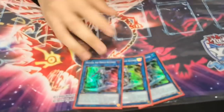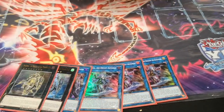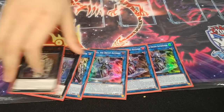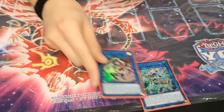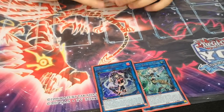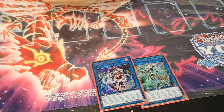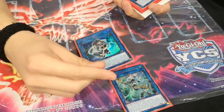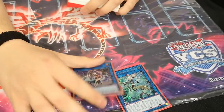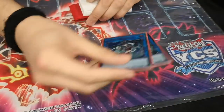And for the extra deck, Triple Galatea, one Longirsu, two Linkross - pretty standard I think. And then one Apollouza for the strap combo. When I go second, if I open well, I can make IP Crescendo, which I played against Salamangreat. It's an ancient link, because you can just unicorn the Normal Summon and negate the wheel with Crescendo.